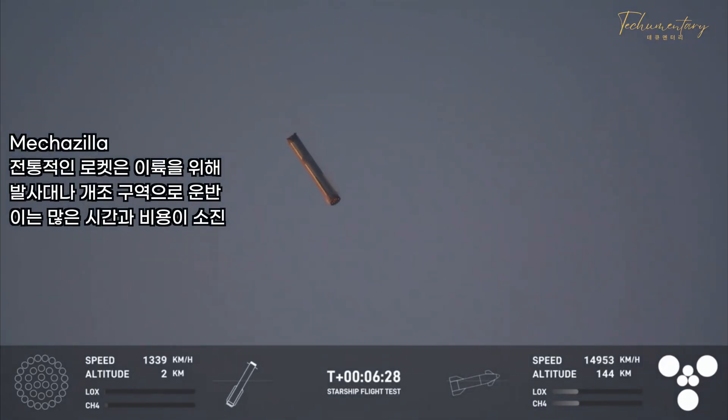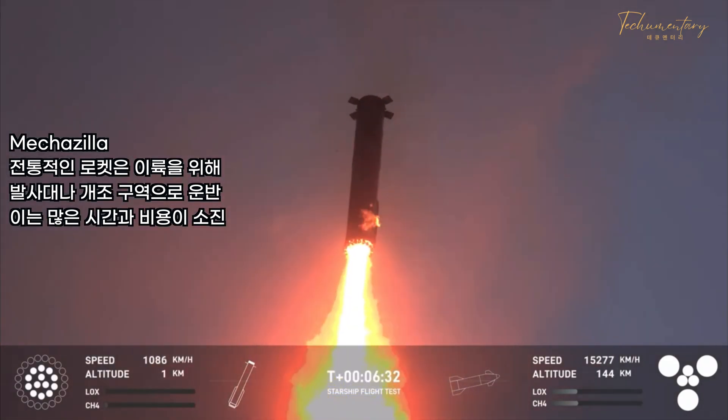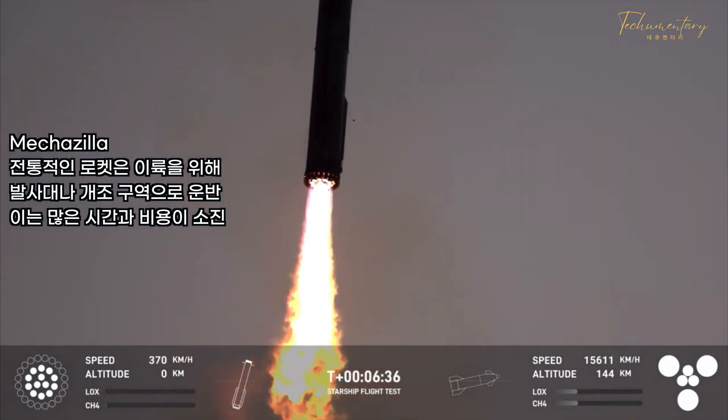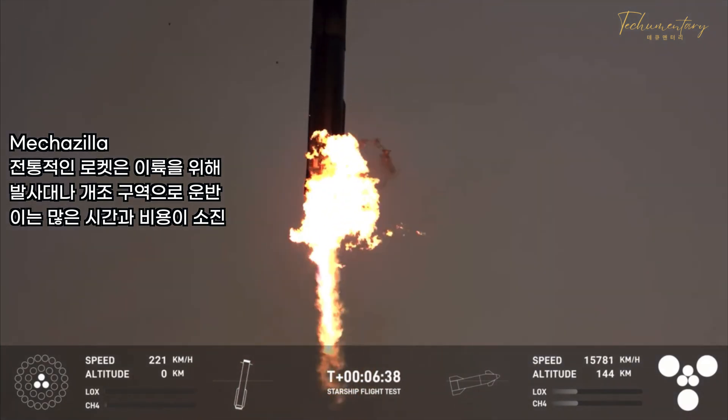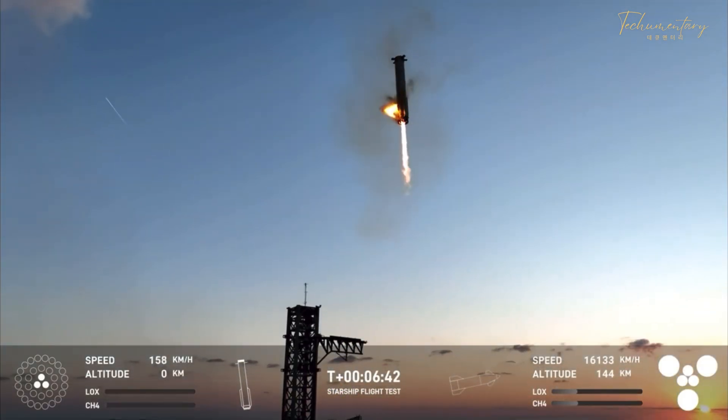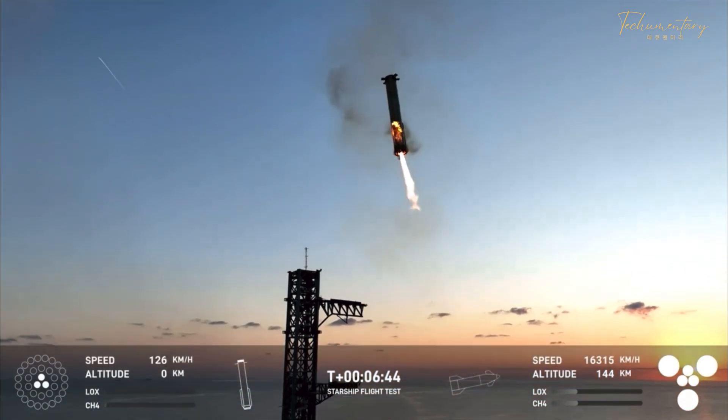You can see how fast this vehicle is moving on the left hand side. We're now down to three Raptor engines. We can see those chopsticks now in here.